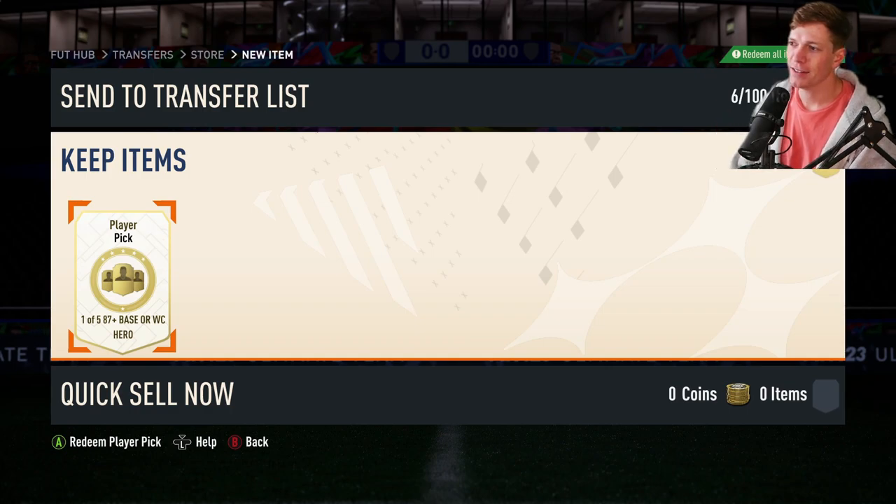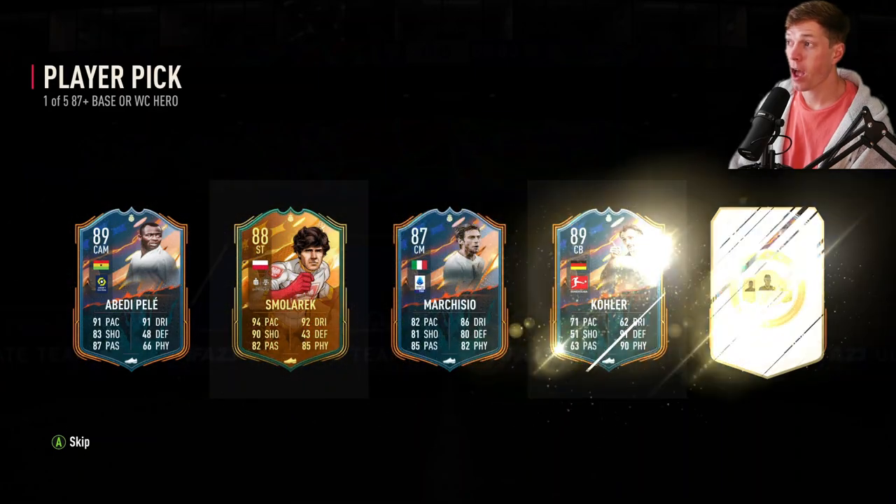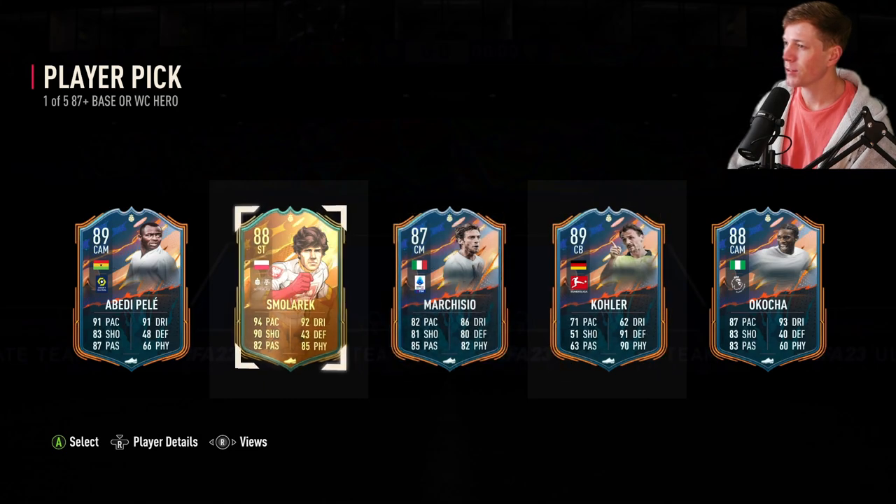And then we got the 87 plus base or world cup hero, one player pick. So fingers crossed. Let's see. Wow. Oh. That is a tough decision.